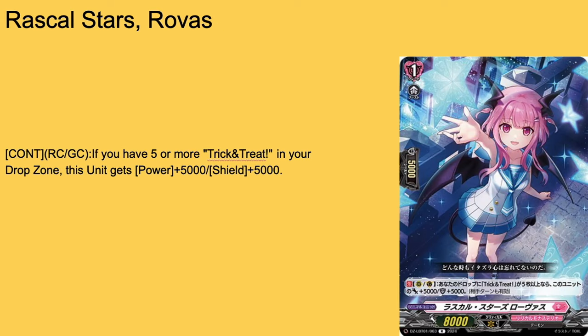Then we have Rascal Stars Rovest, a grade 1 boost with 5k shield and 8k base. When used as rearguard, if you have five or more Trick or Treats in the drop zone, it gets plus 5k power for the turn. My issue is we already have a grade 1 that does almost the same thing, except she searches a Trick or Treat but doesn't get the 5k shield. This isn't a bad grade 1, I just wouldn't run it unless there's extra space — maybe a 2-of.